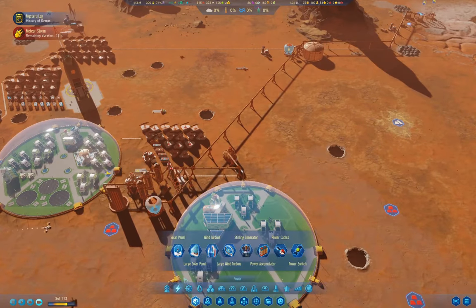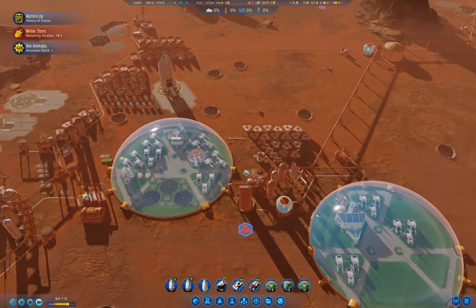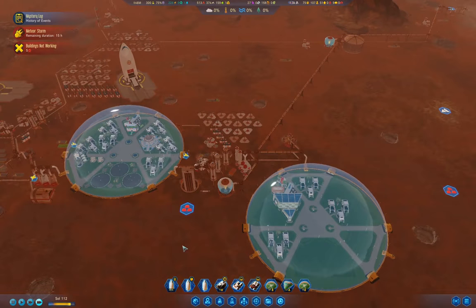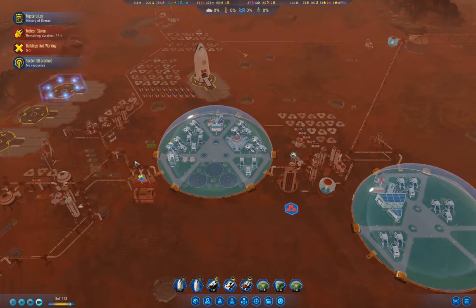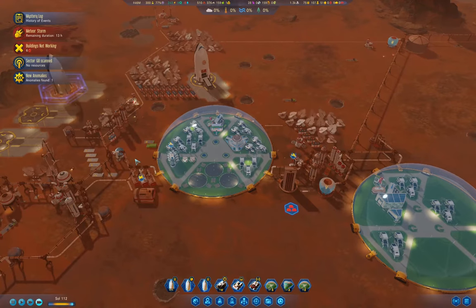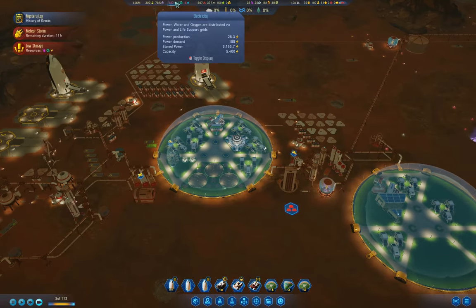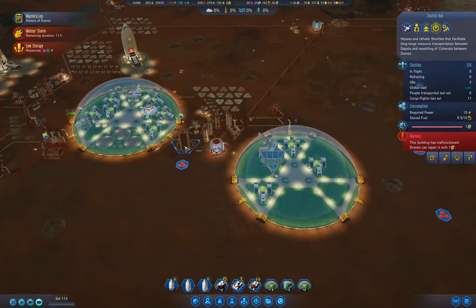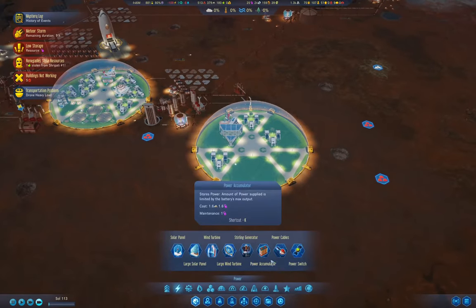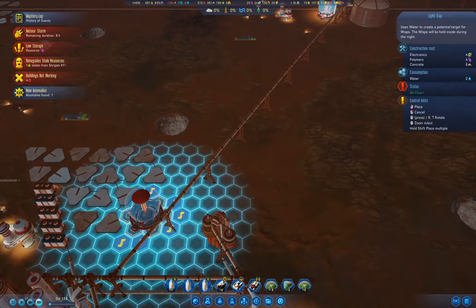We need more colonists. What we're going to do as soon as the other rocket gets here is build another light trap. We can land that one and get some resources in. Do we have enough power to survive the night? Whether we do or not, I'm going over here and building another light trap right here.